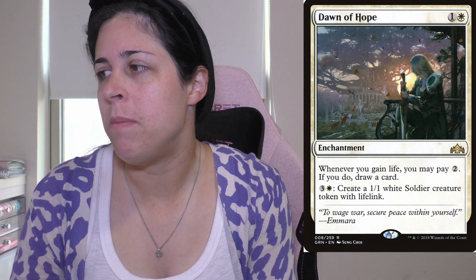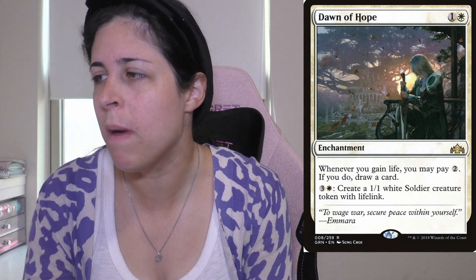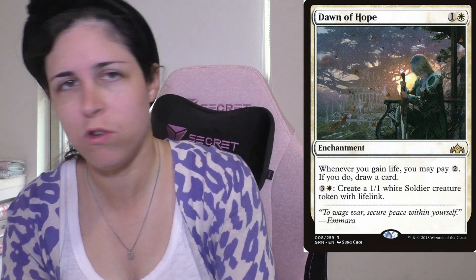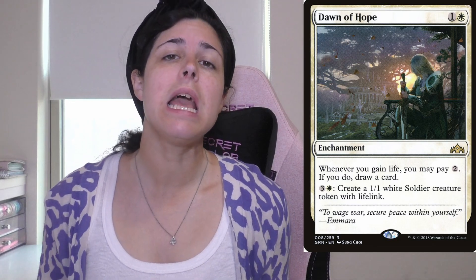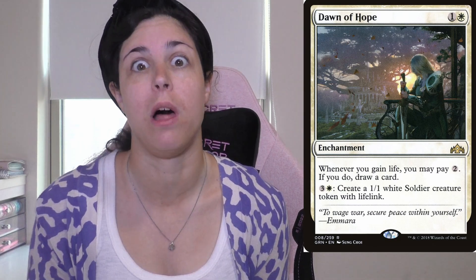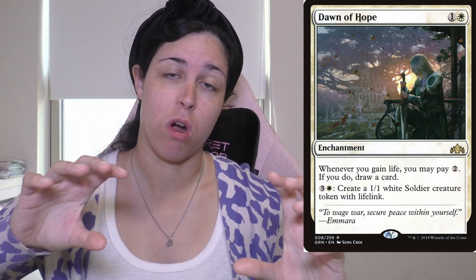Let's talk about card draw, which White has been recently getting so much better at. This is one of those cards — it's called Dawn of Hope. It's 2 mana for an enchantment, and this card synergizes really well with Sigil of the Empty Throne. Whenever you gain life, you can pay 2 and draw a card. It's a little expensive, but it's very similar to Arguel's Blood Fast, one of my favorite black cards. You get to draw cards, though you do have to gain life.